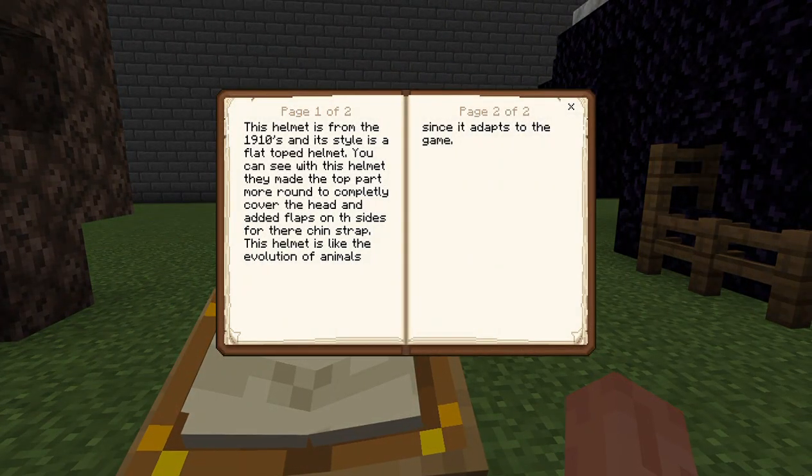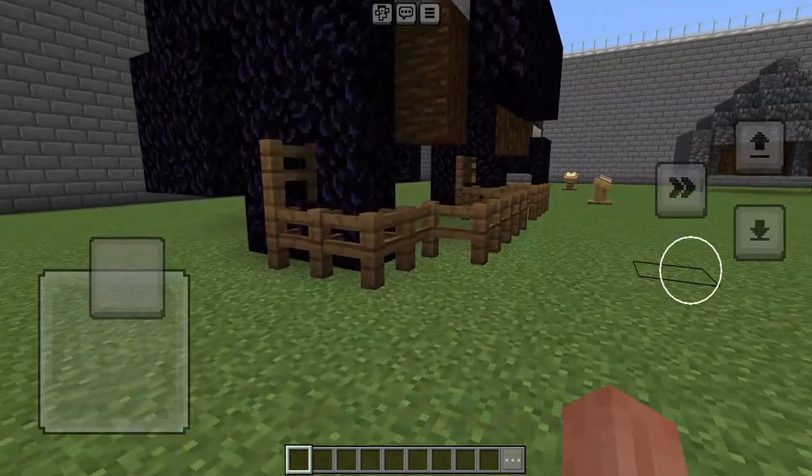This helmet is from the 1910s and its style is a flat-topped helmet. You can see they made the top part more rounded to completely cover the head, and added flaps on the sides for a chin strap. This helmet is like the evolution of animals since it adapts to the game.